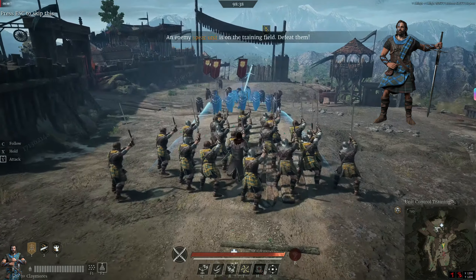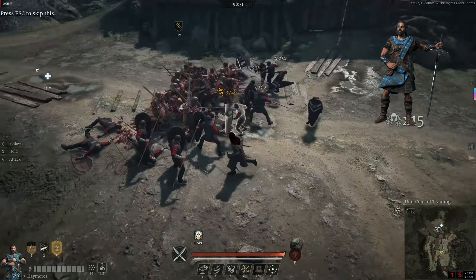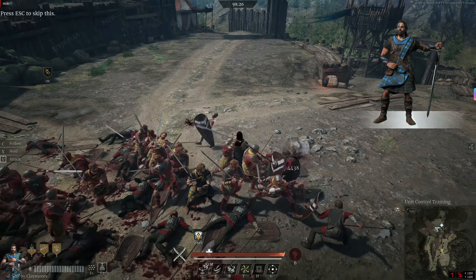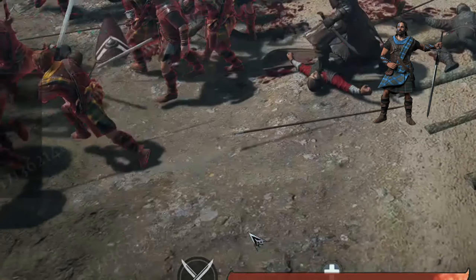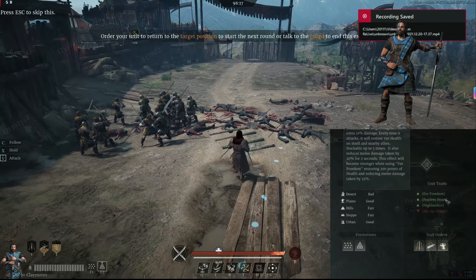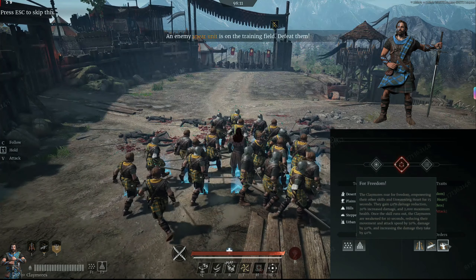Read the combo carefully. You charge in with skill one, then if the unit is faltering, use skill three. During the first 15 seconds of skill three, you need to use skill two to activate the passive, which will heal them and grant extra defense. This is the passive of skill three 'For Freedom' — take your time to read it.